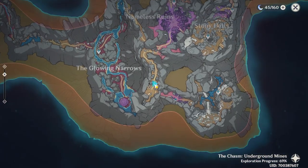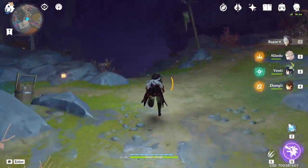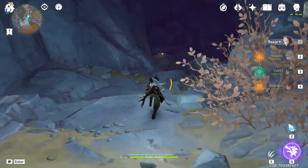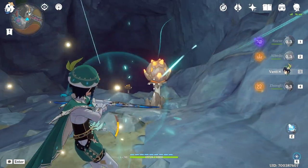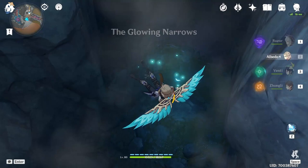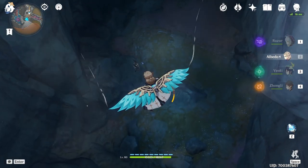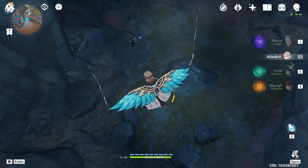Next we're going to teleport to the campsite under the Glowing Narrows and go to this side right here. There's also going to be a wall you need to break — you can shoot these plants and they're going to explode the wall. From here we jump down. After we go all the way down, there's going to be an archer enemy we need to defeat, and then we're going to get one more orb. I already defeated him so I don't need to fight him again.